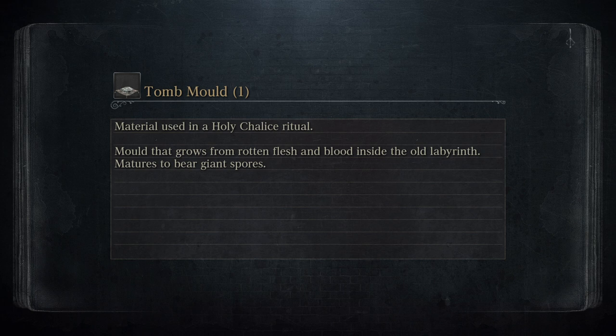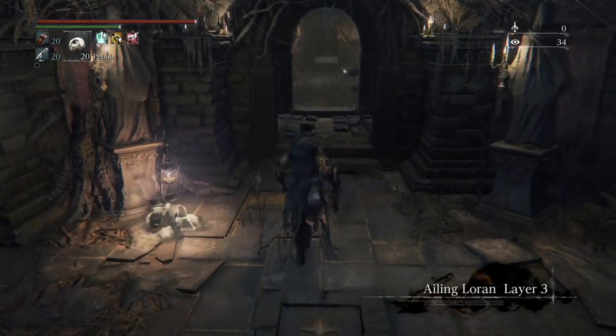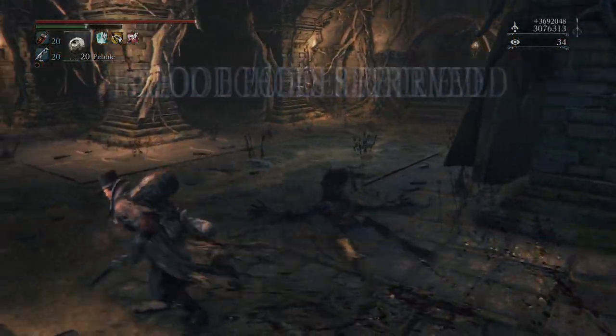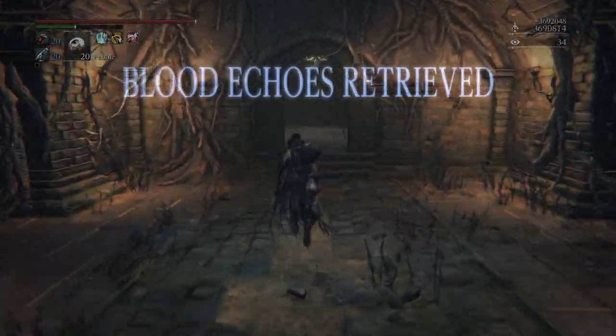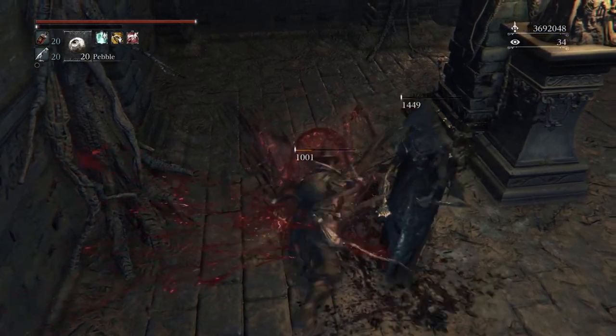It's pretty easy - it doesn't seem that hard. My favorite spot is the Ailing Loran one where you get items from the treasure chests - you get so many good items. Let me retry this again because I think I need sage's hair for the next chalice that we're going into.